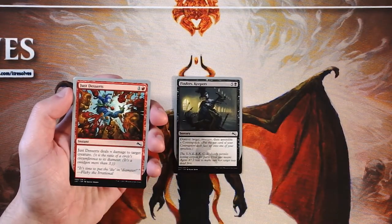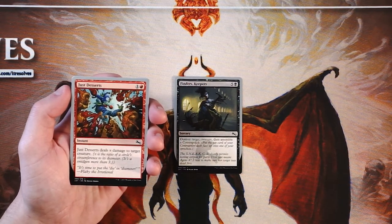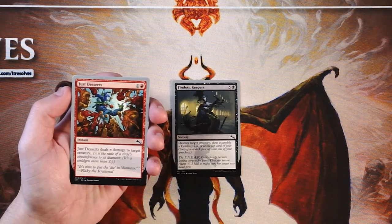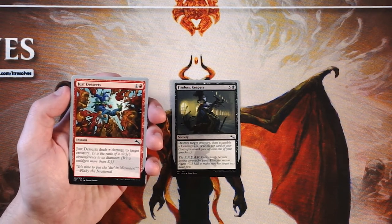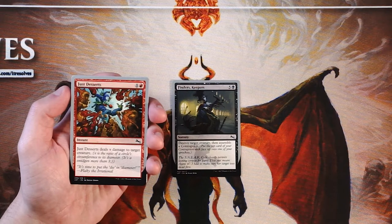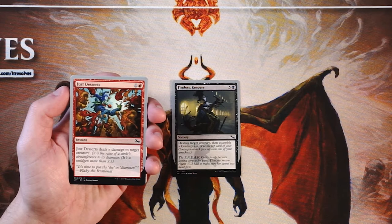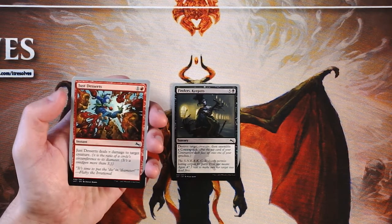Just Desserts is an instant for one and a red. It deals pie damage to target creature — 3.14, in case you were wondering. This is a very silly card, I love this kind of stuff. It's just such a good flavor mechanic and it is actually very efficient — 3.14 damage for two mana at instant speed, I am in. I think that's great. I would rather have Finder's Keepers despite it being more expensive and a little less flexible, solely because it does assemble that contraption. Just Desserts, though, is very strong and very efficient at only two mana and instant speed.